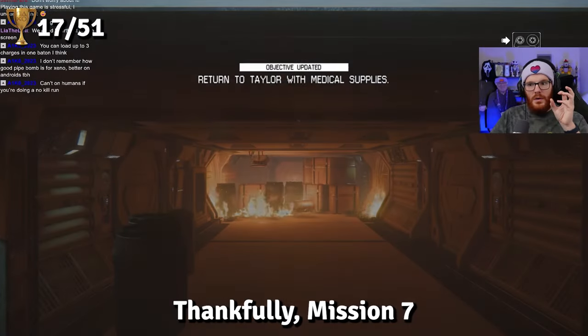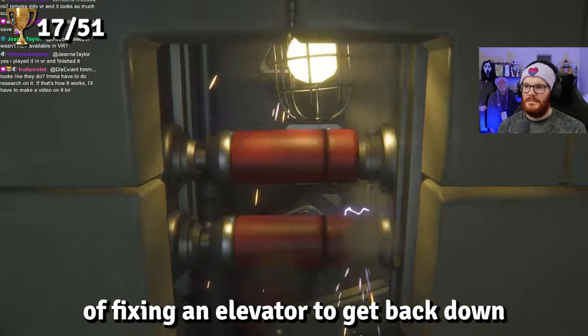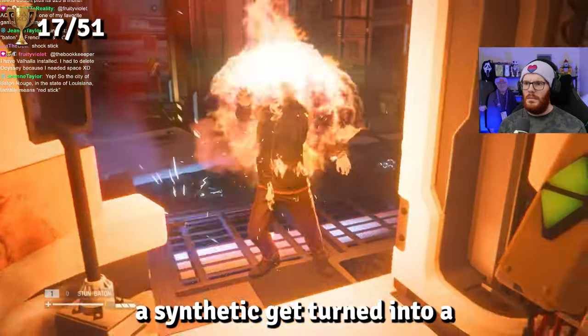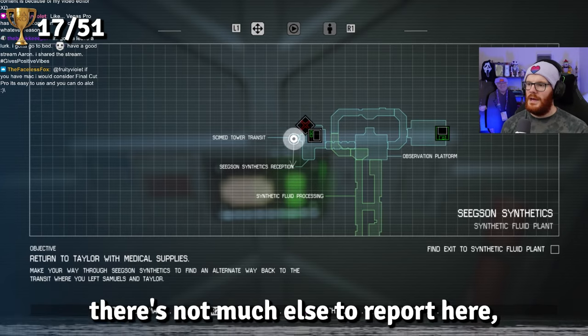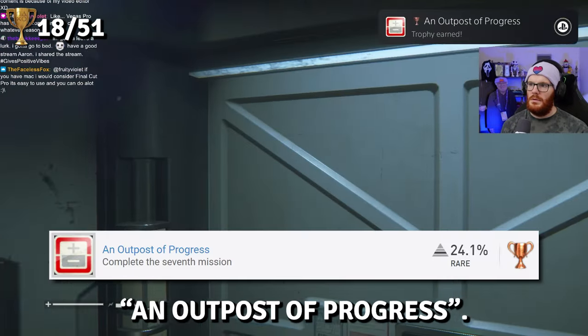Thankfully, Mission 7 takes things down a notch and gives us the fairly simple task of fixing an elevator to get back down to Taylor and Samuels, which we do amidst watching a synthetic get turned into a barbecue snack. There's not much else to report here, so we make our way to the end and unlock An Outpost of Progress.